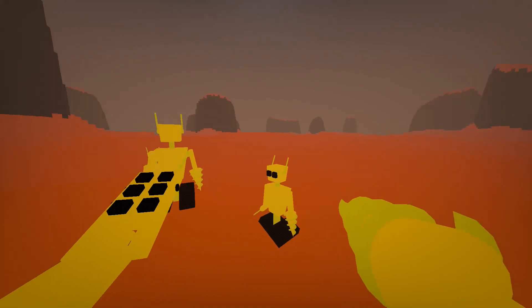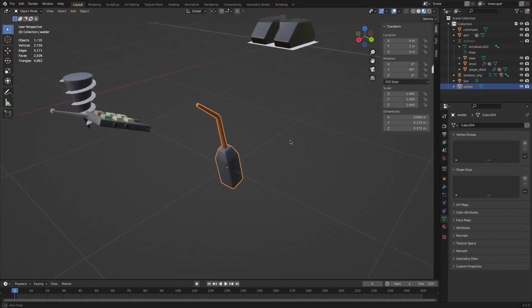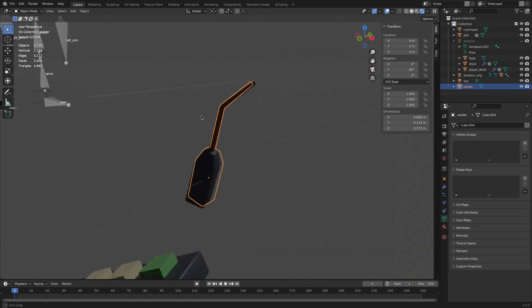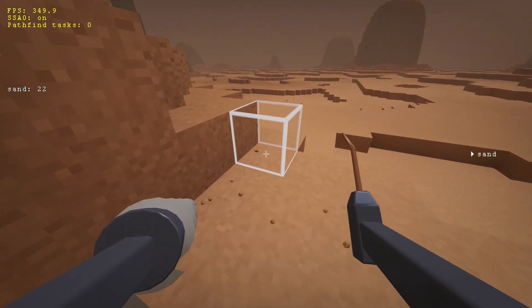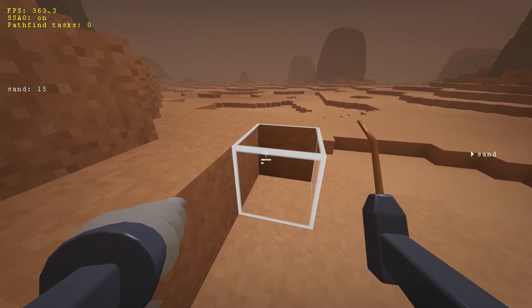Enough for distractions — it was time to actually implement placing blocks. I figured that it would be interesting if you needed a special tool for that, so I made this simple welder model. As you can see, it allows the player to place some blocks, provided they have enough resources in their inventory.